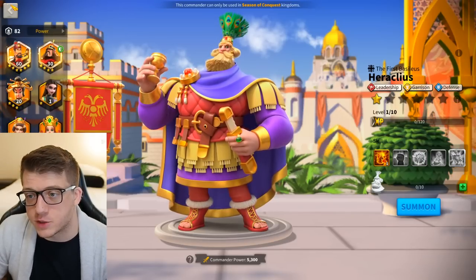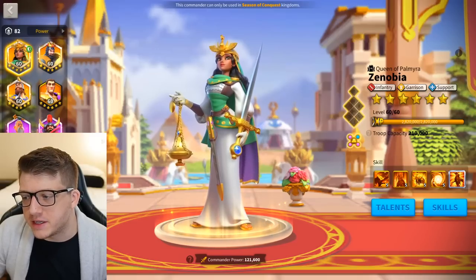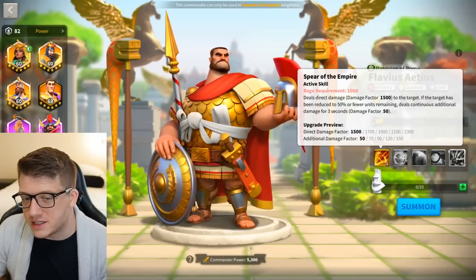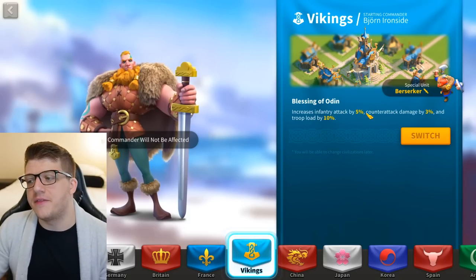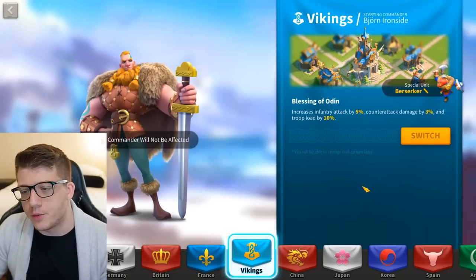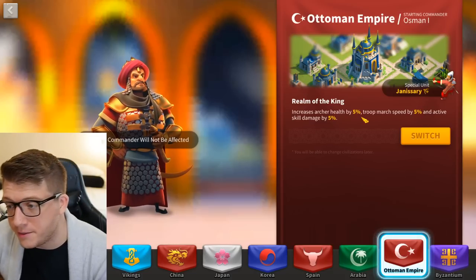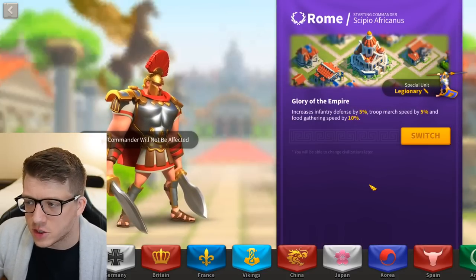For infantry garrisons, Vikings come up again because Zenobia — one of the most popular infantry garrison commanders — does not do skill damage. The infantry attack plus counter-attack damage from Vikings is really nice; that counter-attack damage adds up in long fights and swarm scenarios. Of course, Flavius does do high skill damage, so if you're pairing Flavius with Scipio you might prefer Ottoman Empire instead. It depends on your commander setup.